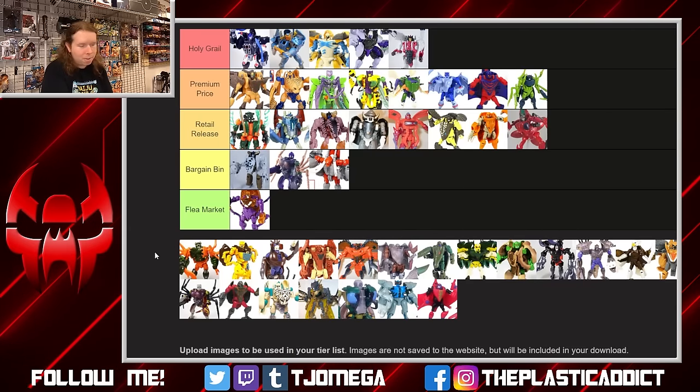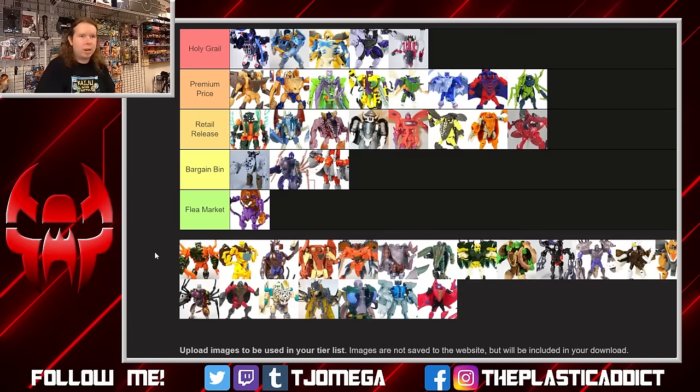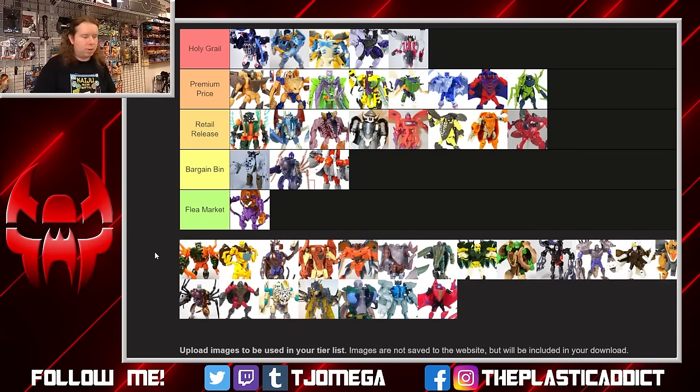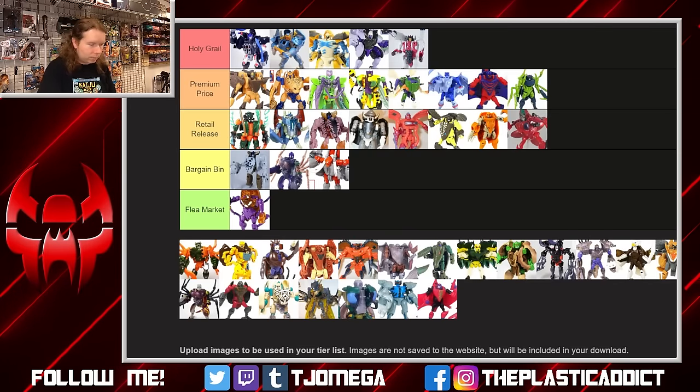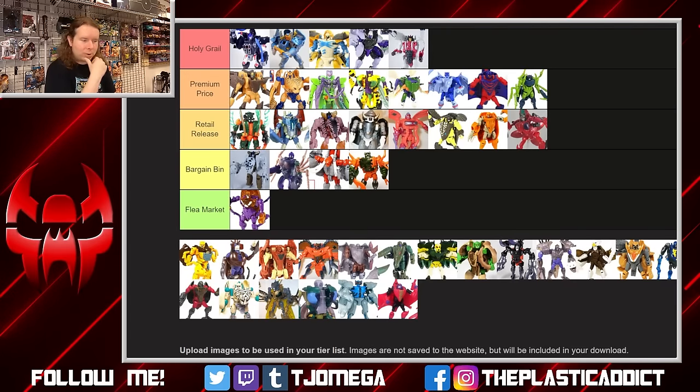Then we get to Power Pinch. Did we run out of all the good bugs? We have an earwig — which is an interesting-looking creature, but I've never met a kid who went 'oh cool, a toy earwig.' The color scheme is fine and more vibrant than the year ones, and it kind of works. But it's just an uninspired beast mode that really just makes me feel like this is not as exciting as I want it to be.